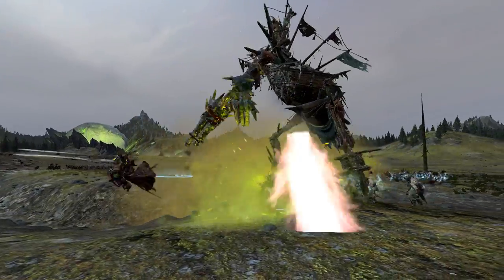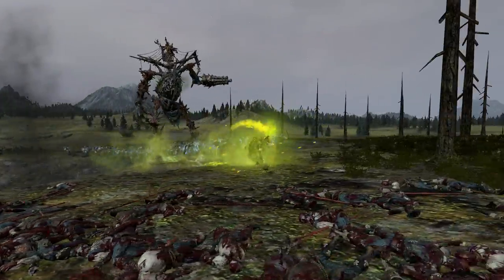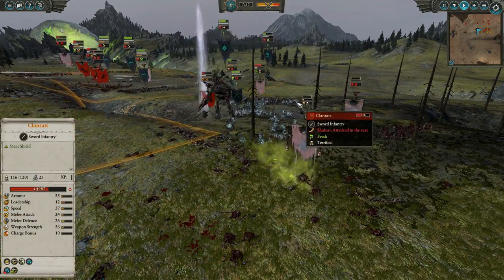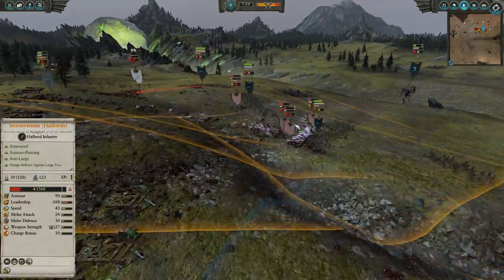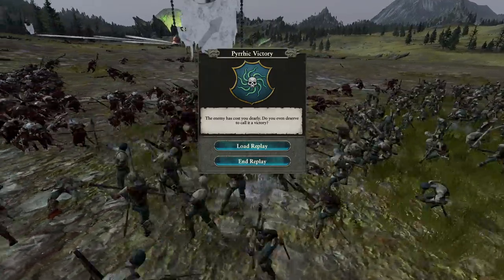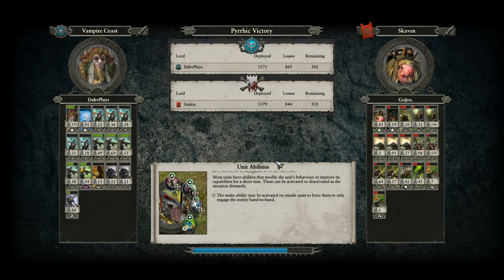Lord Skrulk did take a lot of damage there — the balance of power is just not there at this point. Noctilus is all kinds of angry, hunting poor Lord Skrulk down as well as the Engineer, just blasting him to Kingdom Come. At this point, the Skaven are getting pretty close to critical army losses. They did manage to finally get to the zombie guns, but at that point they're so tattered they have to run away. Very fun battle — thanks to Gojira for playing that one with me.